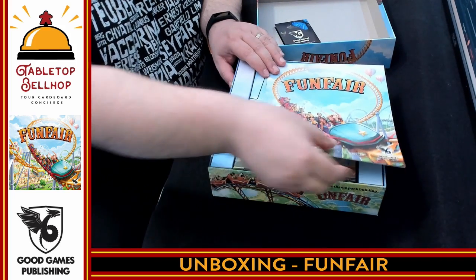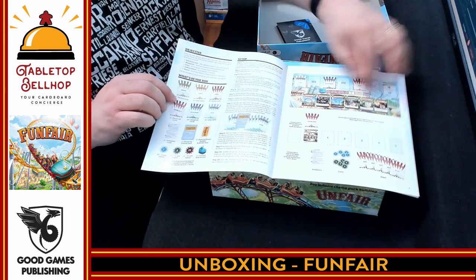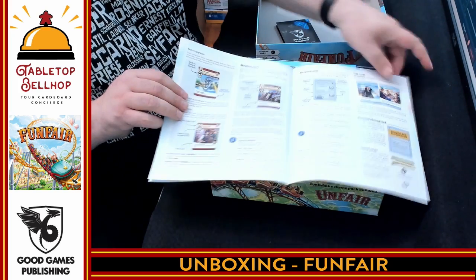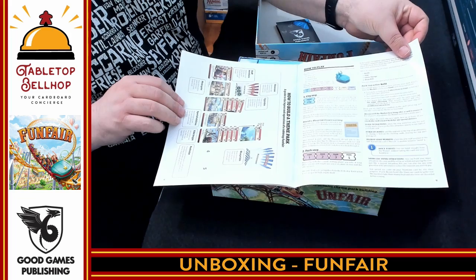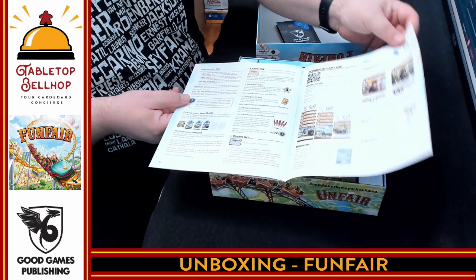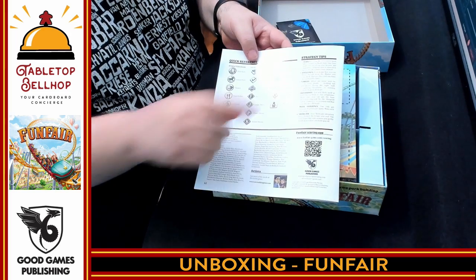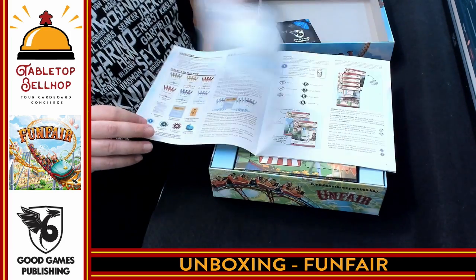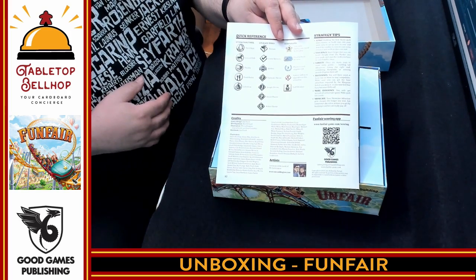Now we have the rules — a nice, bright rule book with a shot of all the components, the different types of cards, the board, and card anatomy. There are some nice call-outs to highlight specific rules, a summary of how to play, and how to lay out your theme park. We're done by page 11, which is significantly shorter than the original. There's a quick reference guide including strategy tips and a scoring app link. I didn't notice a QR code for learning the game like Unfair had, so they're probably assuming it's simple enough you won't need it.